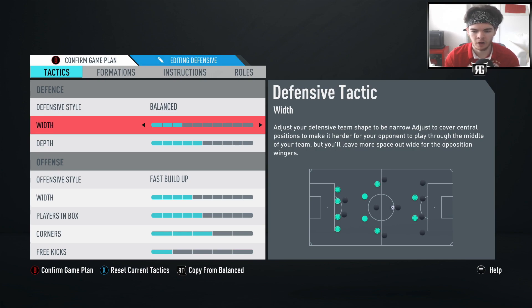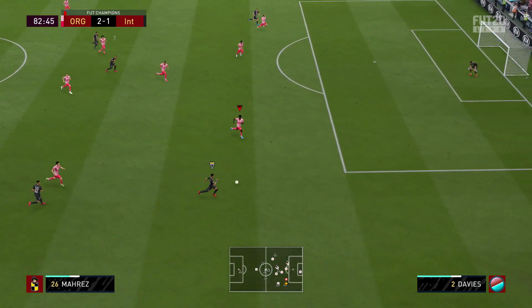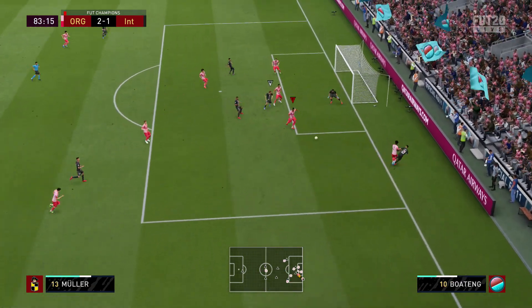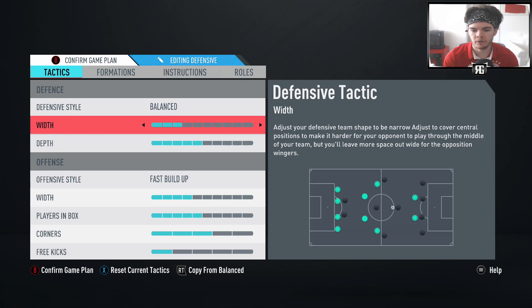For defensive width I went narrower - something I've been trying out recently. With a lower width, you're going to give up the wings, which is obviously a potent way for people to score. However, they eventually have to come back inside and look for a cutback, and that's where you'll have so many bodies organized in the box that it's very unlikely your opponent will pick them out. Every formation gives up something, and I'd rather let people have the ball down the wing because they then have to come inside and do something with it.